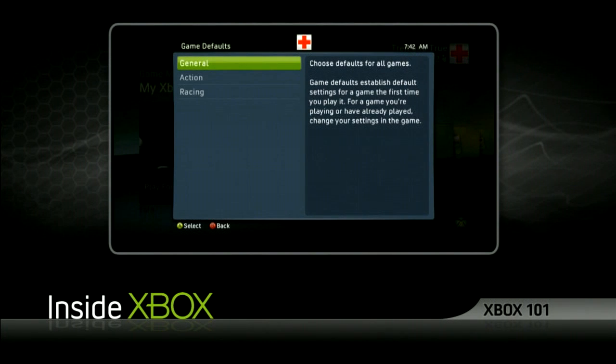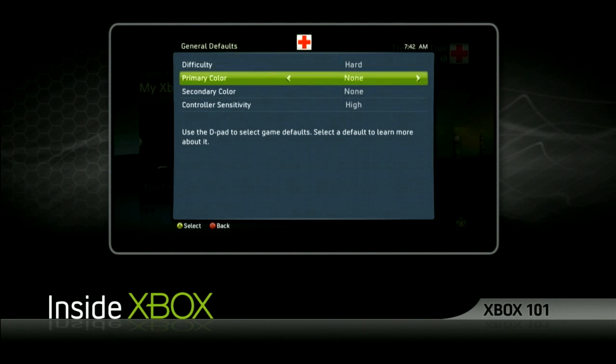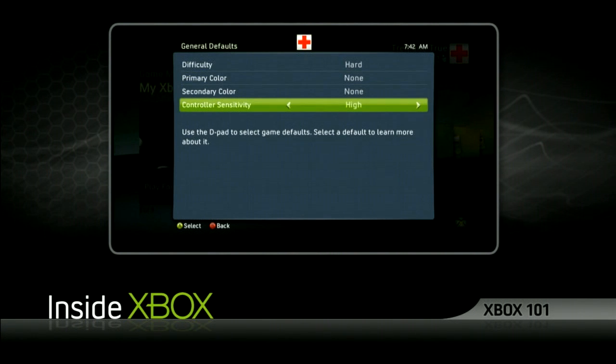Now here's where you can establish default settings for a game the first time you play it. Choose general to change settings that will apply to games all across the board. This is where you can set game difficulty and controller sensitivity.